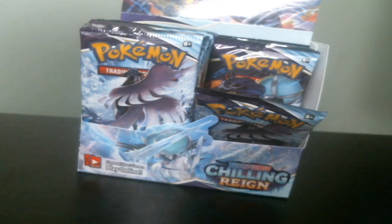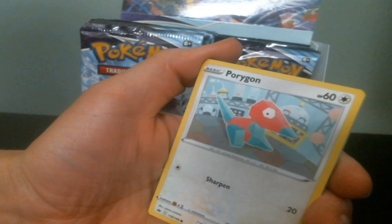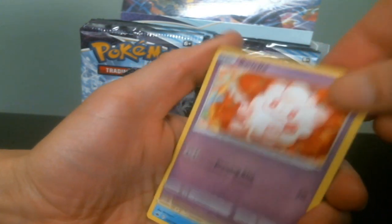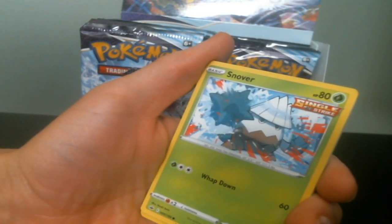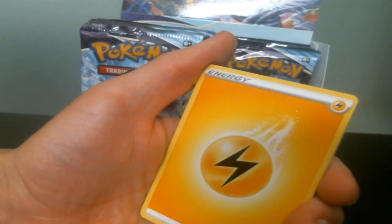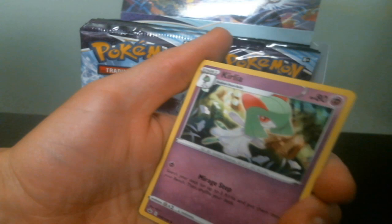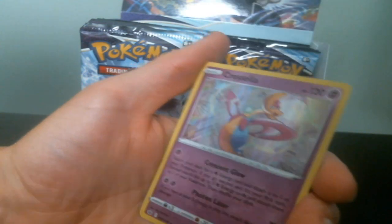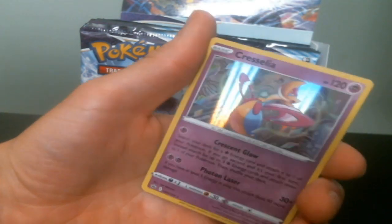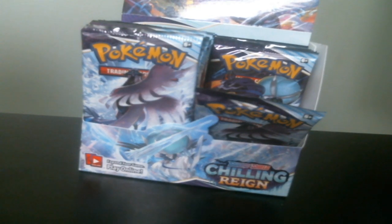The set is showing up tonight. So I got Litleo. Florgus. Swirlox. Sneasel. Rapid Strike Single Strike Snover. Energy. Rugged Helmet. Crushing Gloves. Galarian Runerigus Reverse. And that Cresselia. Hello, hello! So many good pulls so far.